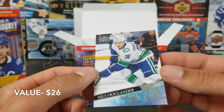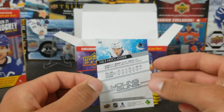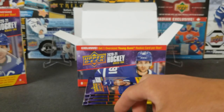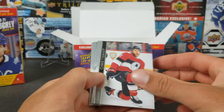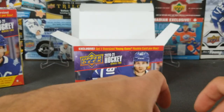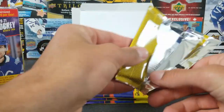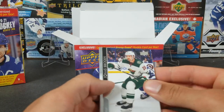Jordy Ben, Calvin Dahan — oh nice, Seth Jones, Nils Hoglander! Let's go! It's looking pretty clean. I think I bought one at auction but this is my first pull, so I love this pull. That's sweet — let's get that sleeve up. So we've got Hoglander Young Gun and Brock Besser Dazzlers from this blaster.